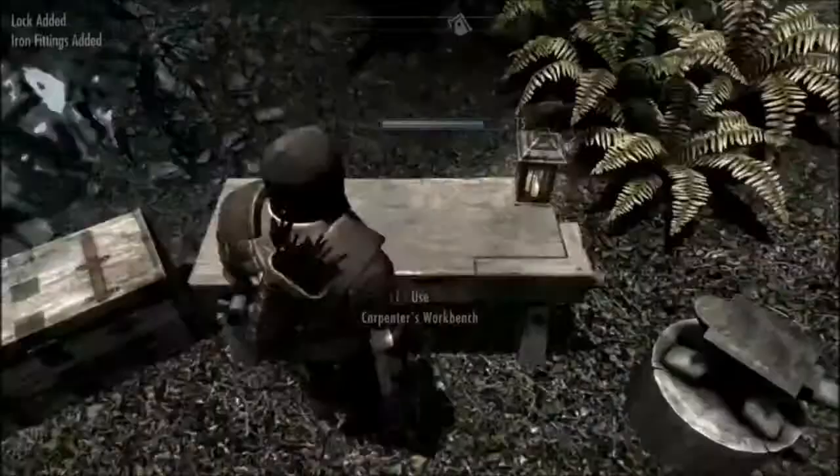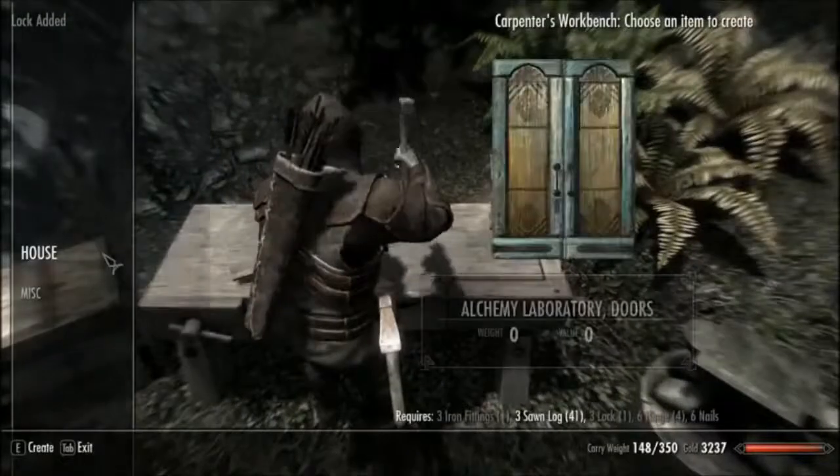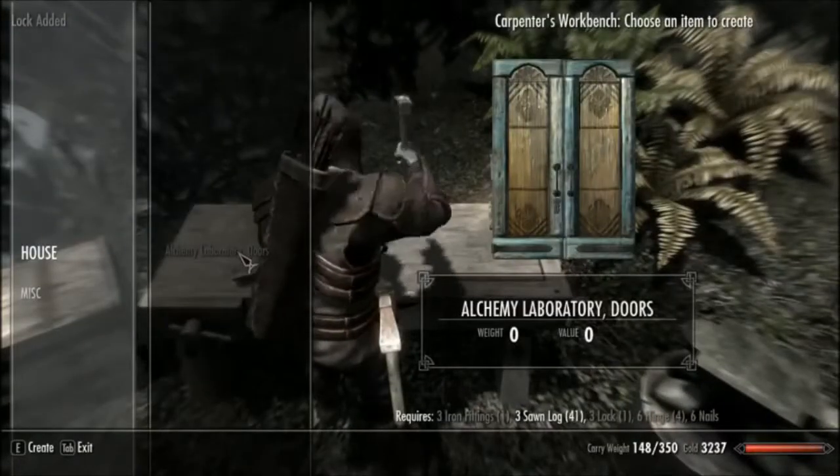She's probably already spawned inside. You'll need locks and nails — that's all you need for this one. Three locks.